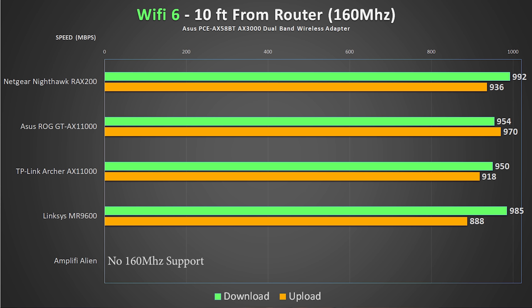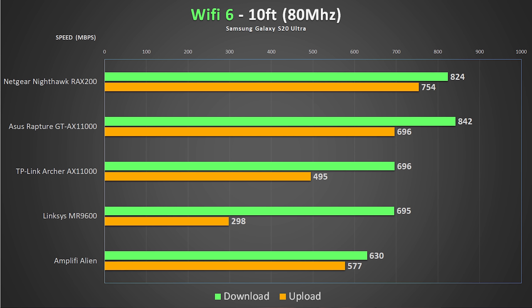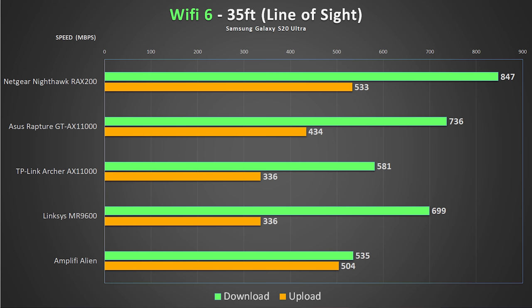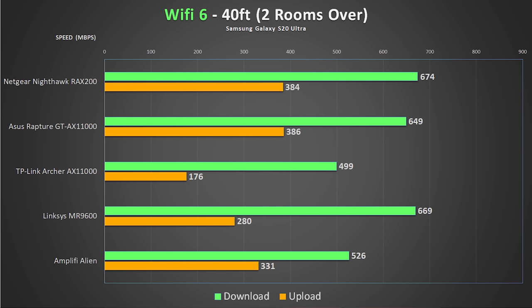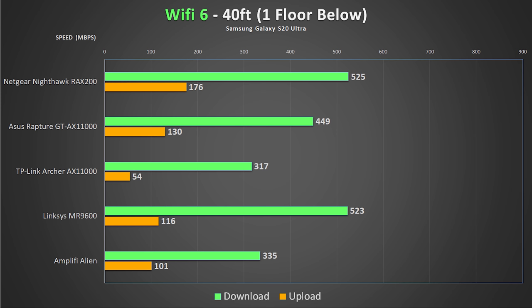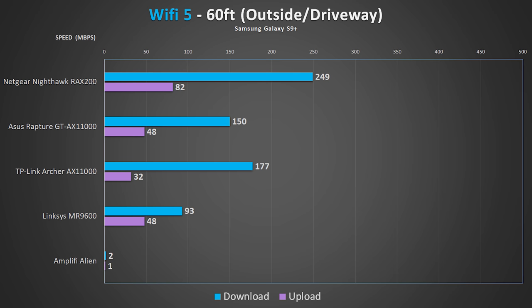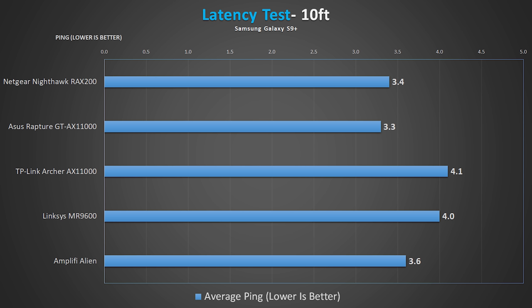Now that we've covered each router, let's combine all results and compare. Each chart shows the results for each router at each location for both Wi-Fi 5 and Wi-Fi 6. The Nighthawk was at the top of nearly every speed test, only barely falling short to the ASUS in the 10-foot 80 MHz test. As for latency, all of these routers gave a really similar ping and all got almost the same ping no matter where I was in the house, which is really good.